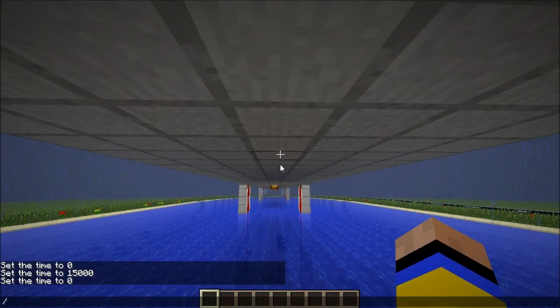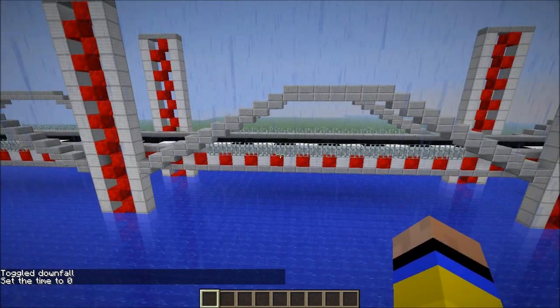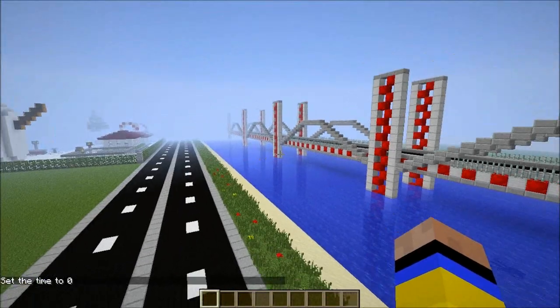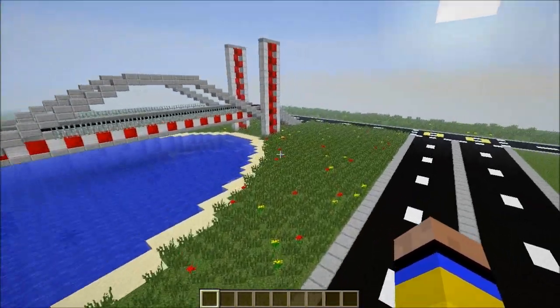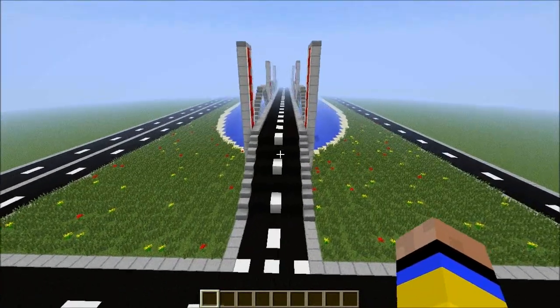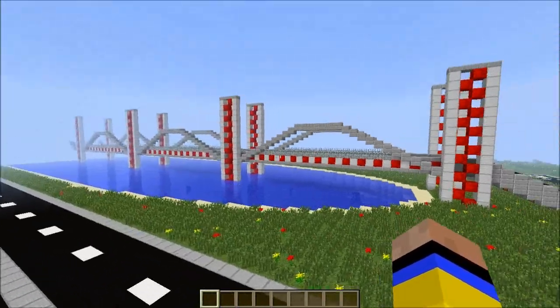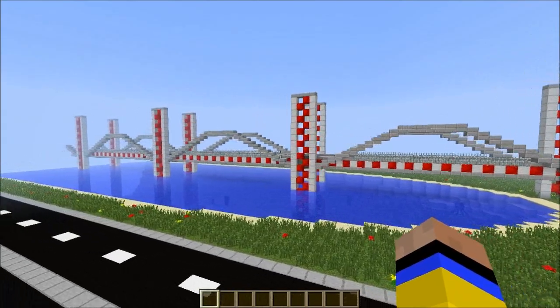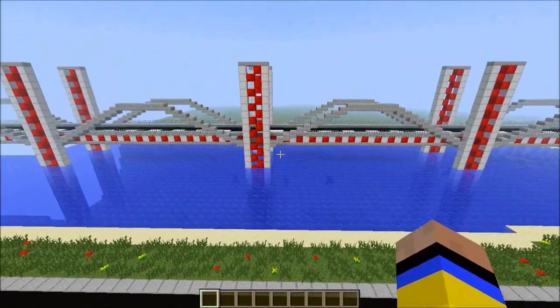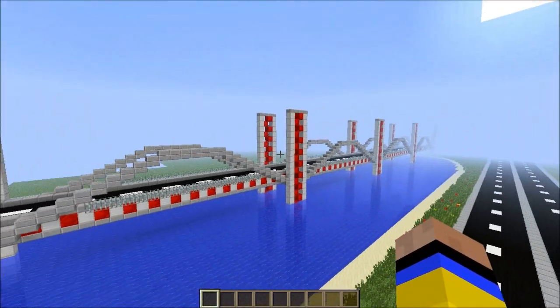I added glowstones — from the middle red ones, count one, two, three and one, two, three, and put two glowstones in there to give a beautiful light at night time. The whole bridge looks fantastic. With the decoration, the grass around it, and the roads, it's looking really cool. I hope you enjoyed the tutorial. If on dry land it may look really good too. Don't forget to like, favorite, and subscribe — thank you all very much for your support, see you soon!